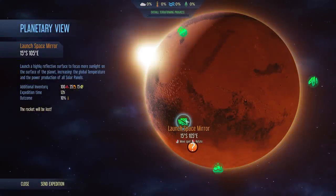Next up is Launch Space Mirror. This heats the atmosphere by a massive 10%, but once again the costs for this are massive and you're also going to be losing that rocket permanently.